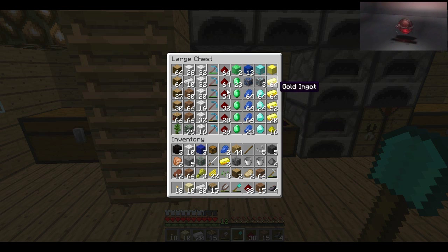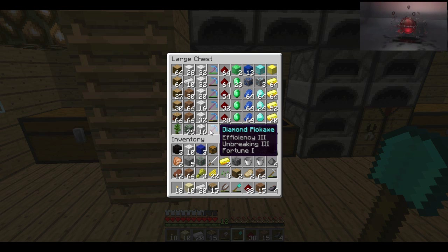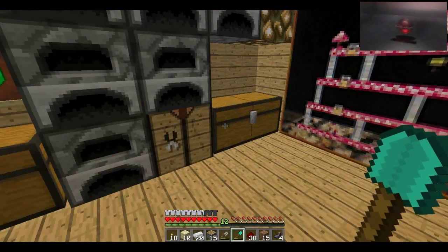I've got a load of diamonds — I thought I'd say that now. I've got a good amount. I've got some good pickaxes here. I've got Fortune 3, Efficiency 3, and I've actually got an Efficiency 4 as well. I'll try and get that if I can.